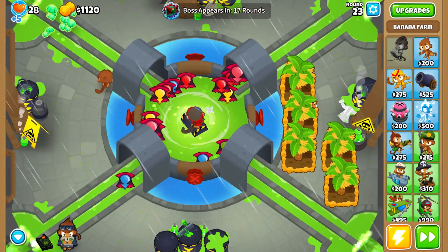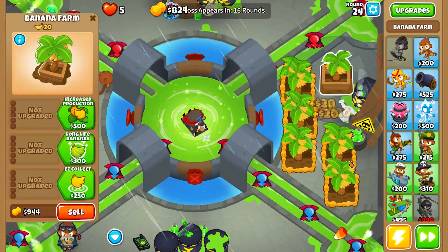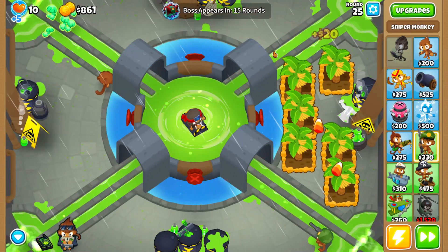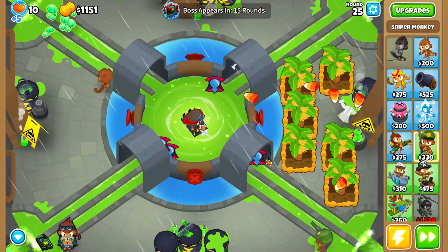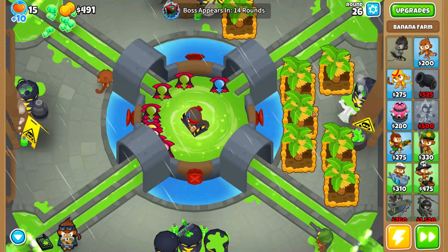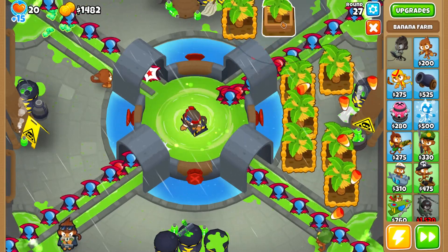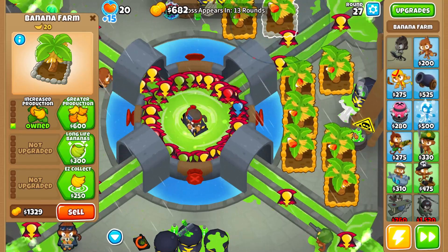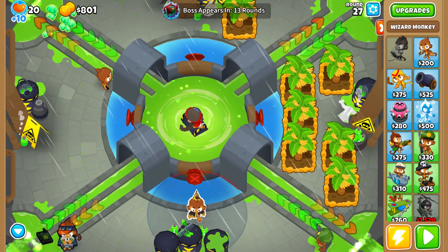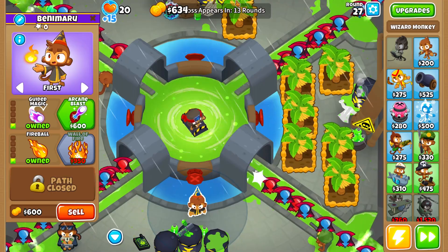On round 21 or so, upgrade the ninja to 2-0-1. After that, get more and more farms. Round 25 it is important to get a sniper — get 0-0-0 sniper on strong, because otherwise you're going to die. For round 27, get the wizard. You're not going to do this without it. Get the wizard at the bottom and repeat the same spot that I'm using. Remember to be precise — this wizard is going to be 1-2-0.